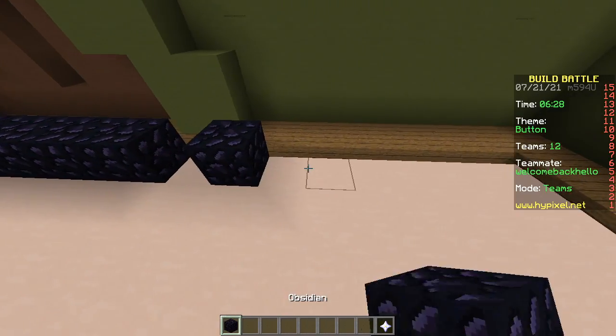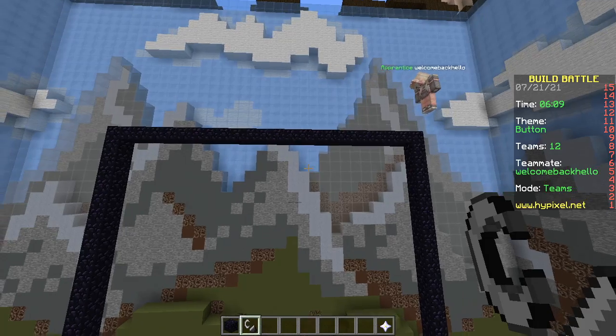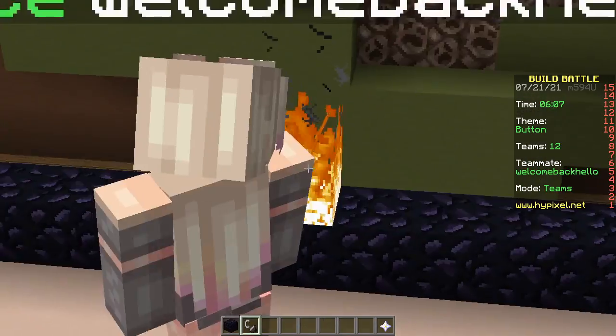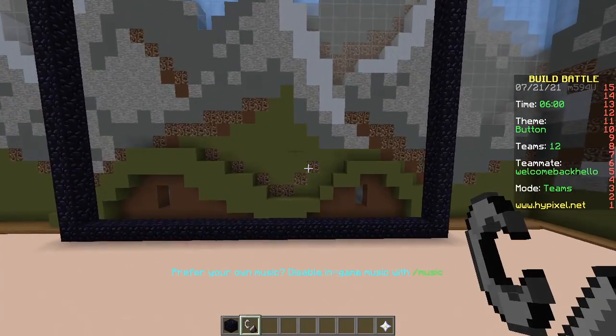So, portals. Is this even gonna work? You'll find out right now. Try lighting it with the flint and steel. It's very laggy. Come on, Hypixel. Boom. I did it. It doesn't work. What the hell? Or it's lagging. It's not working. Why not? You tell me.